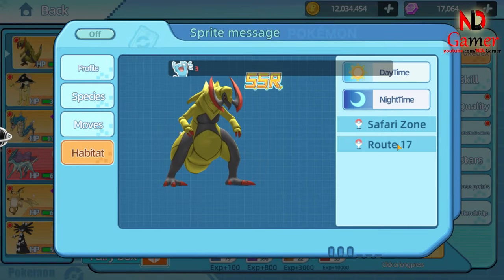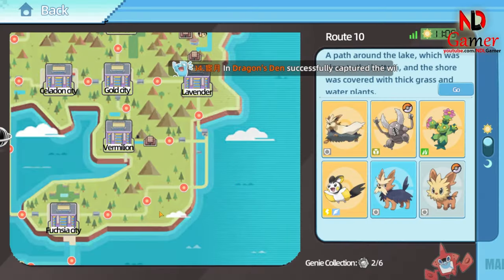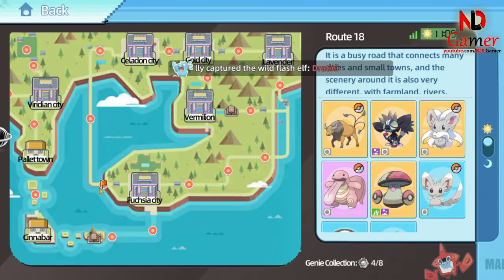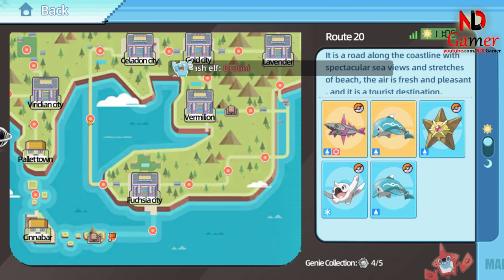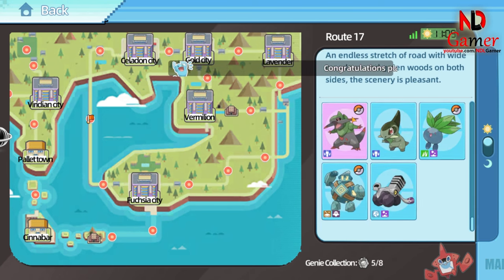Now for the Dragon, it can be found on Route 17. You can easily catch it here because this route has SSR, SR, and R versions. Just catching one of these three will be a success. The other day, I managed to catch an SR, but I didn't get an R or SSR.